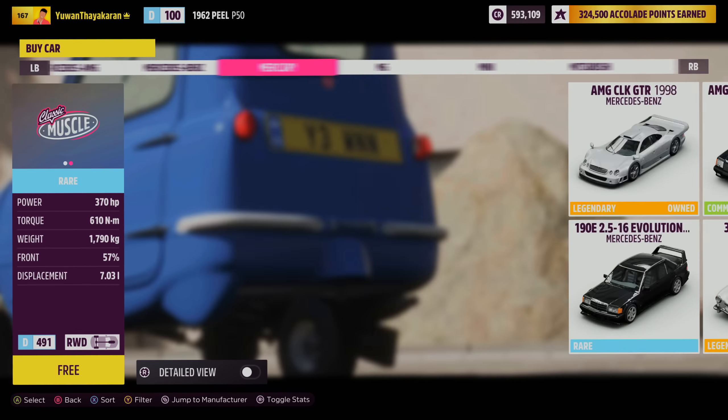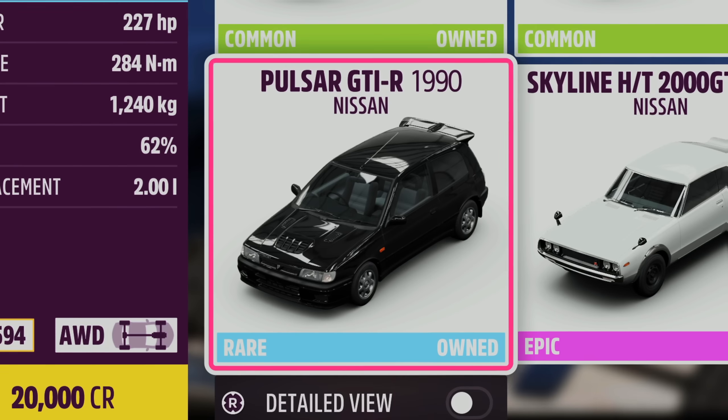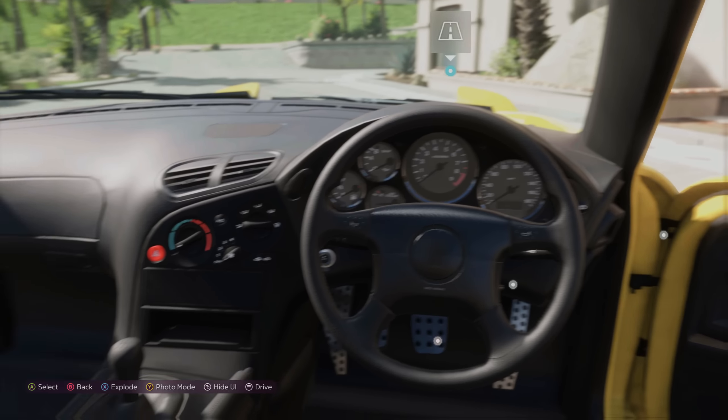And the car listing on this game is crazy. R31 Skyline, Mazda 323 GTR, the Pulsar GTI are all here. You know what, I'll pick the FD RX7. Apparently they've got the sound really good in this game as well, so I wonder how this RX7 sounds.